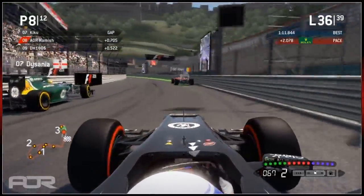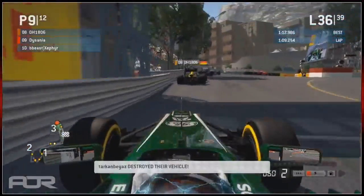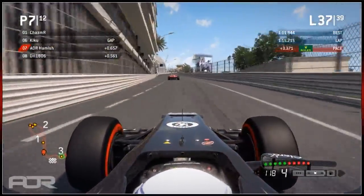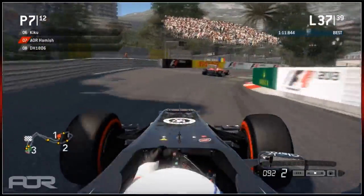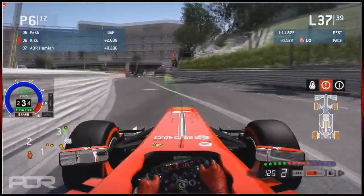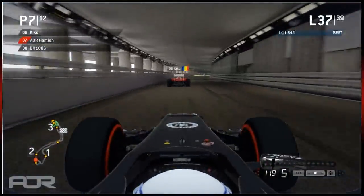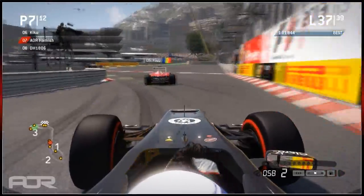Kiku is going to have a go - and what a move! That is a fantastic move! Hamish has been taken off as well. Kiku goes a bit wide but lets DeSanya through. Tarkin may be getting fed up there. It was quite hectic. Kiku came out the best in that exchange and is catching up to Peck at 2.6 seconds. Both are on option tyres with fresher rubber - catching up is one thing, passing is another thing around here.